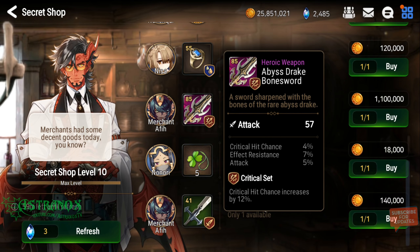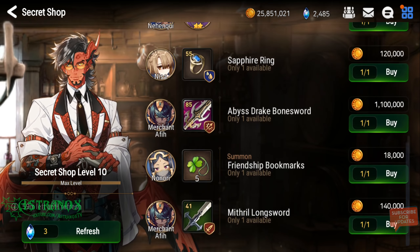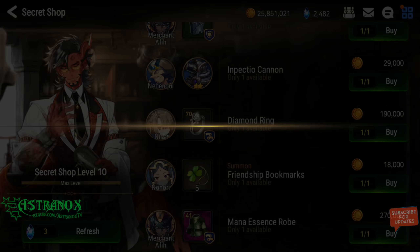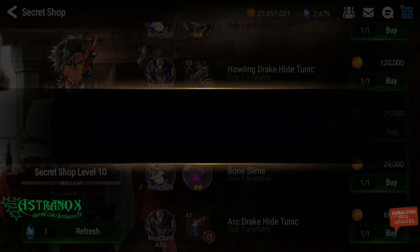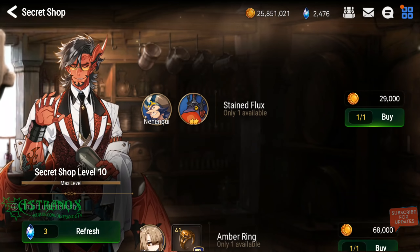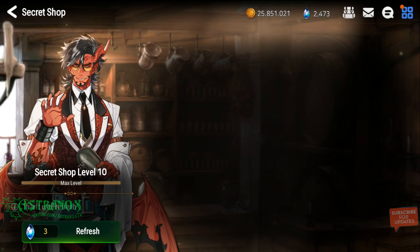I see those resistance set items all the time — effect resistance is in the way. I can farm these consistently, so there's no reason for me to buy that. But early game it would have been good to a lot of players. It's heroic so it's not bad, it just has one more substat that you have to roll.